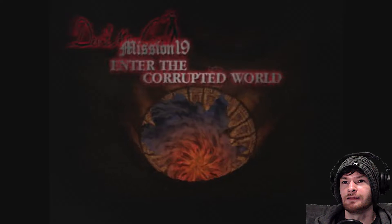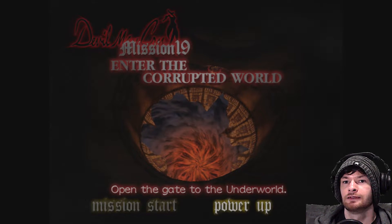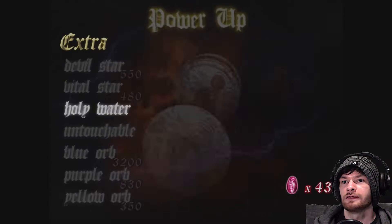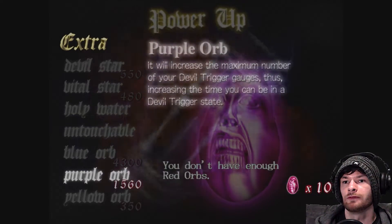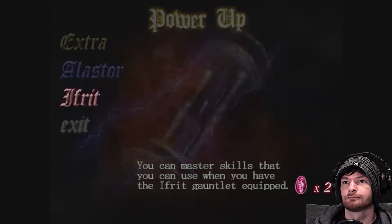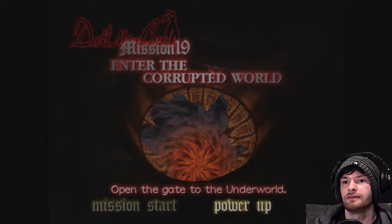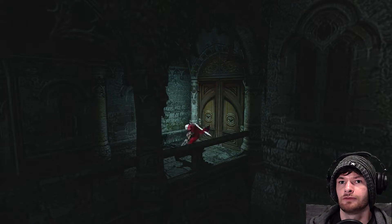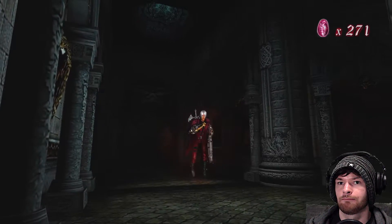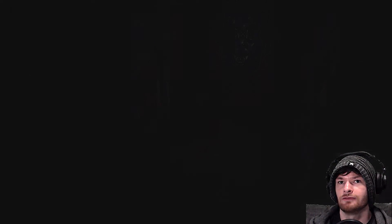End of the game now — it's only like 20 missions, technically 21. Let's power up and get the blue orb. There's one more after that — cool, get purple as well. Open the gate to the underworld, I can do that. The next mission is actually up here — follow the candy, oh there it is, right there, so easy.